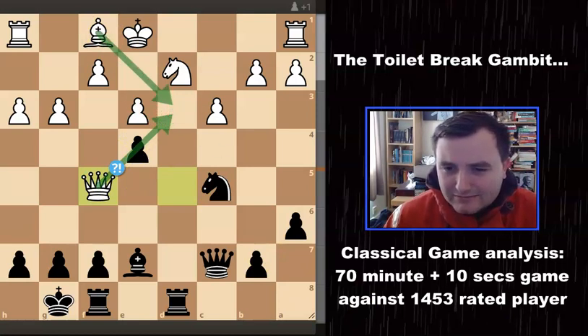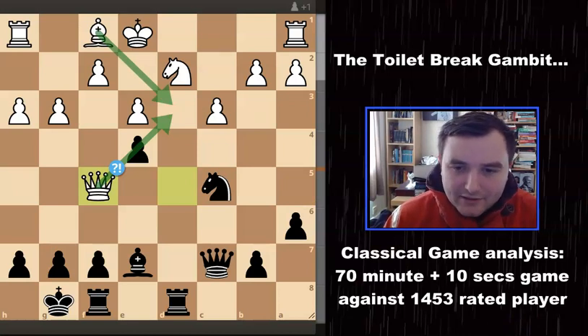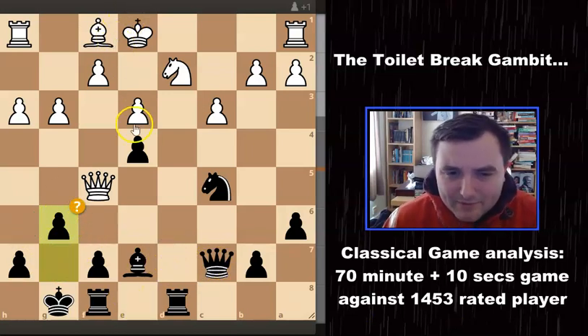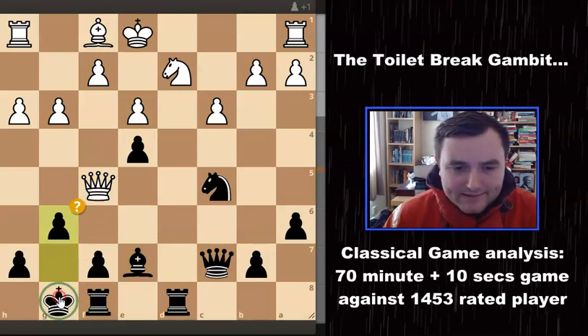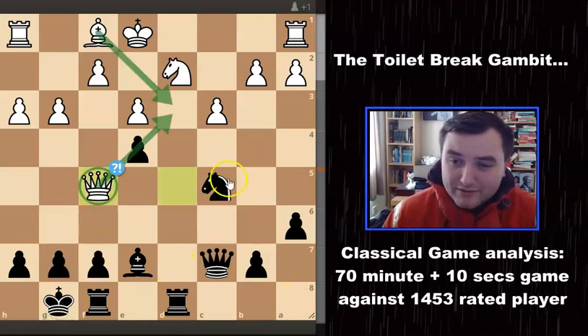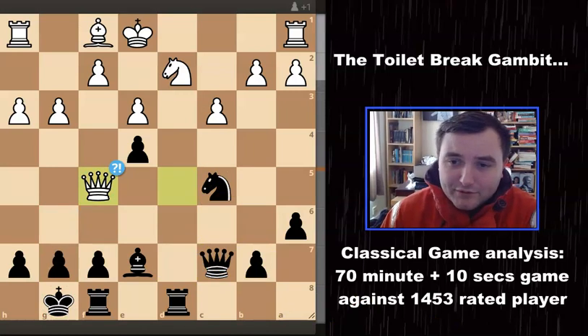I didn't really find the best continuation here. I thought his queen didn't look great on E4, so I played the move G6 — perhaps not the best move. It's opening up potential weaknesses on the dark squares. I thought it would be fine since he didn't have a dark-squared bishop, but it's actually creating issues for my king's safety, as we'll see in a moment.